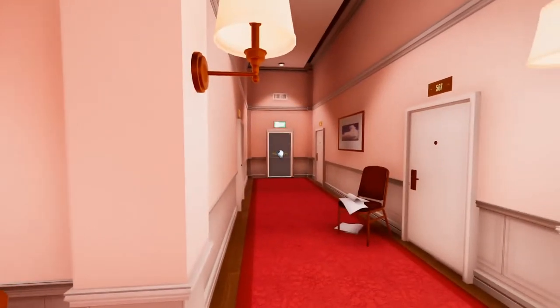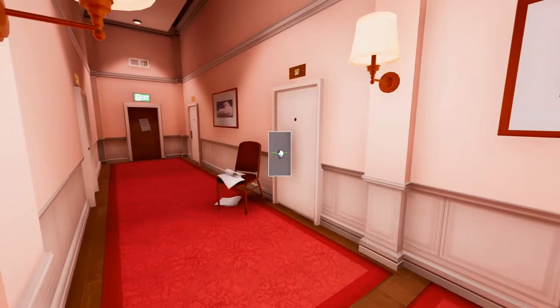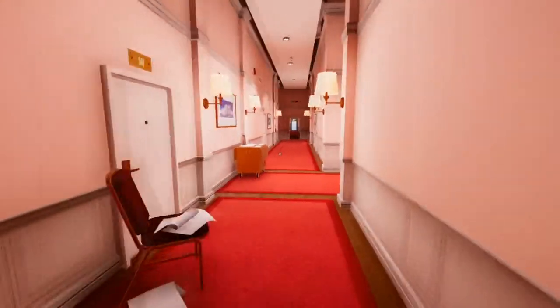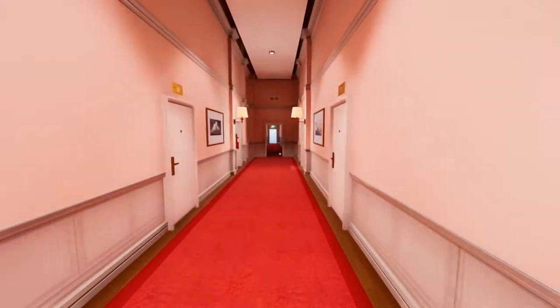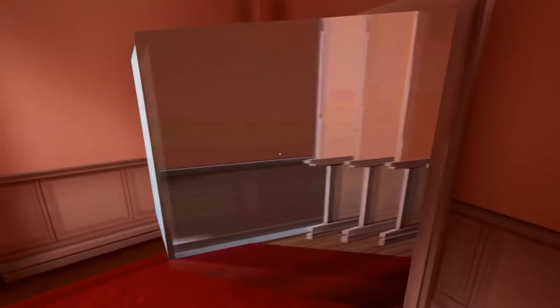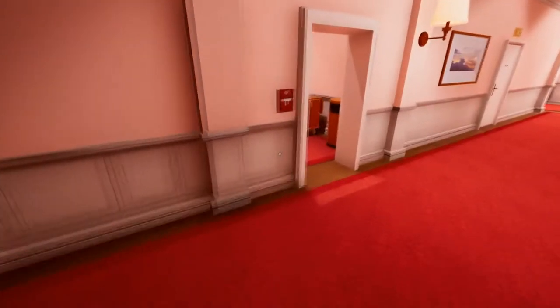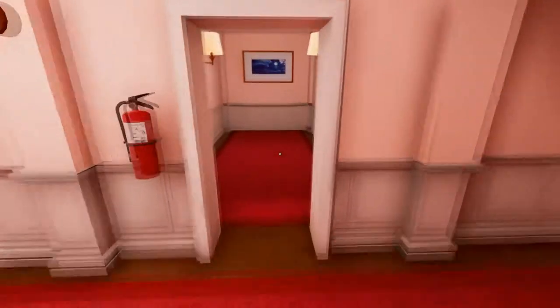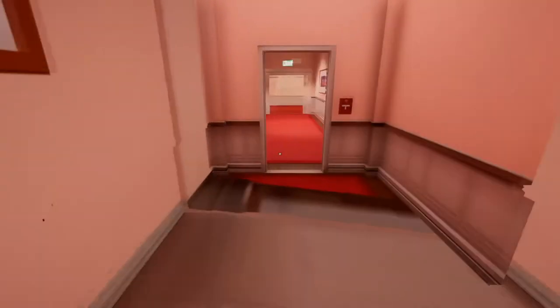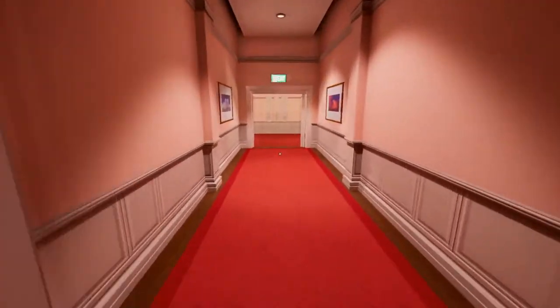Again, a door. And if you look here - 'exit temporarily removed.' Because down here, this is quite cool - this is another perspective trick, it's actually a 3D doorway sticking out, which is pretty cool. If you go this way, again, it's another perspective trick. The whole game just plays tricks on you constantly.